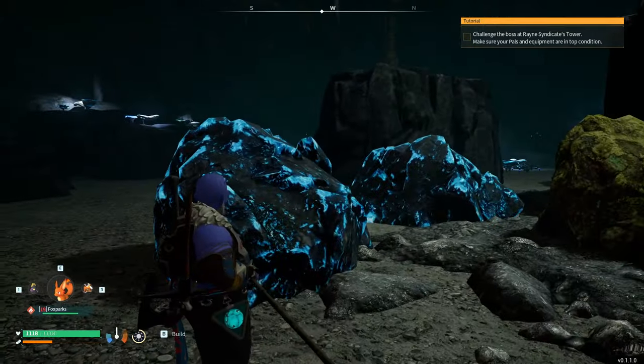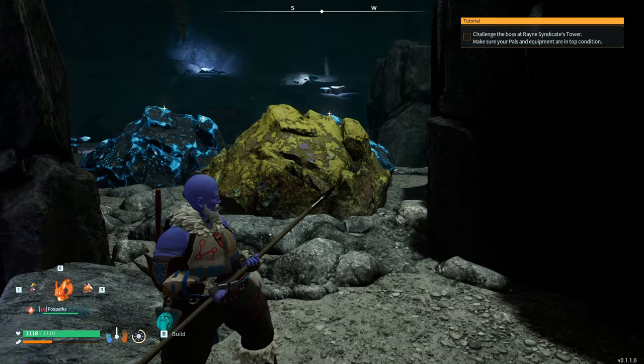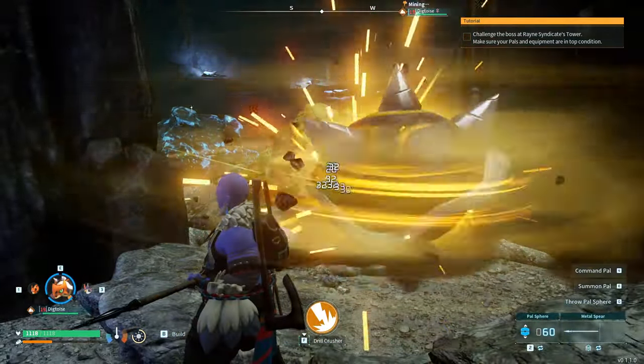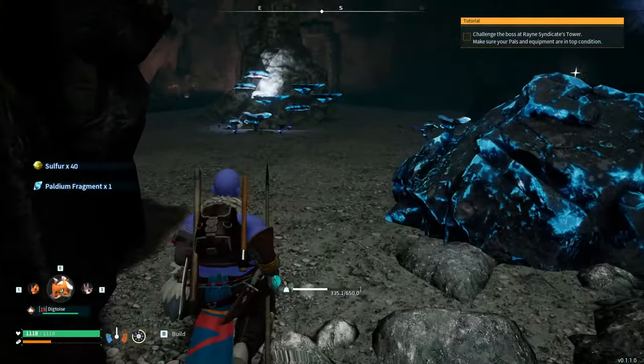Once you've cleared the enemies, you're going to see this big yellow rock. You've got your powdery ore fragments here, your ore over here for ingots, and then you have this yellow one for sulfur. If I chuck Dig Toys at the rock — I call him back now — he's destroyed it and we've got 40 sulfur.